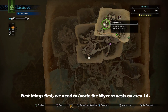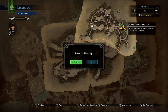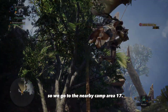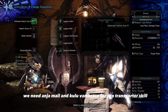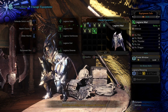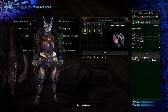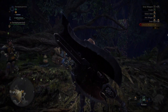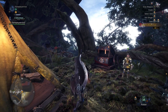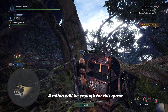First things first, we need to locate the wyvern nests on Area 16, so we go to the nearby camp, Area 17. We need Anjumail and Kulu Vambrace for the pro-transporter skill — make sure you equip it first. Two rations will be enough for this quest.